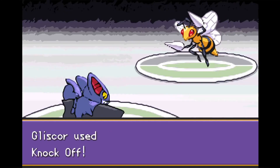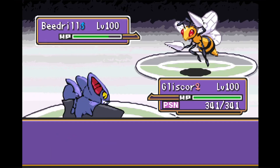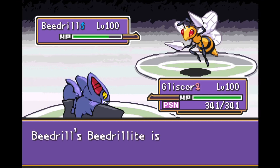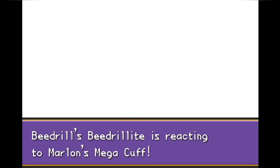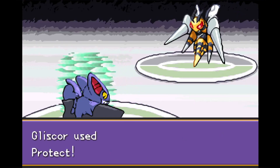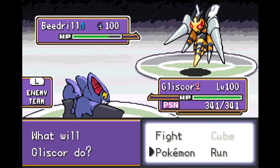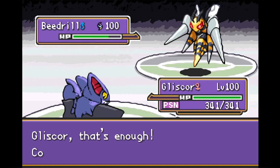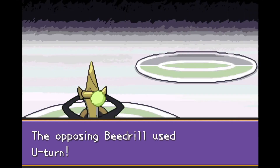At first I was stoked because this is Mega Beedrill. We hit him with Knock Off thinking it would remove his Megastone, but apparently Megastones can't get knocked off, so Beedrill goes ahead and Mega Evolves. Nothing we can do about that. Despite being a puny Route 1 Pokemon, Mega Beedrill actually hits pretty hard. First turn we Protect to scout, but he just tries to U-Turn and we stall him for a turn. I told you guys this was going to be a long one — there's going to be a whole lot of stalling and switching, but I do quite like these long battles.